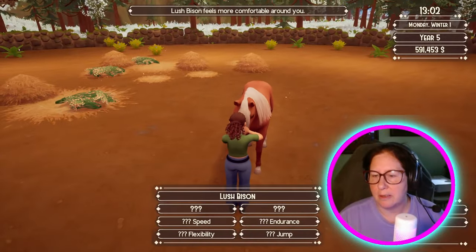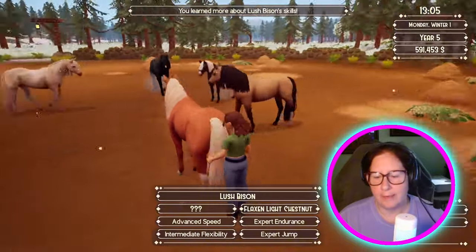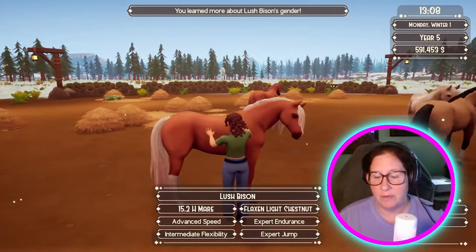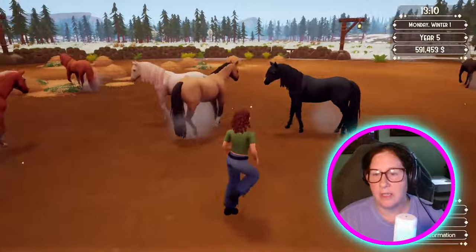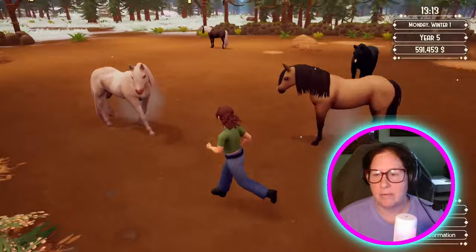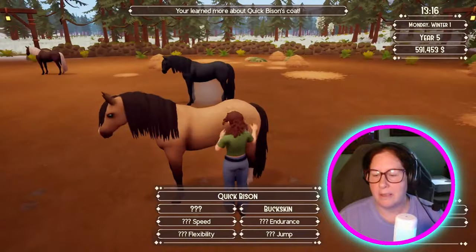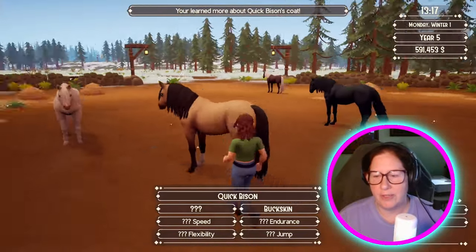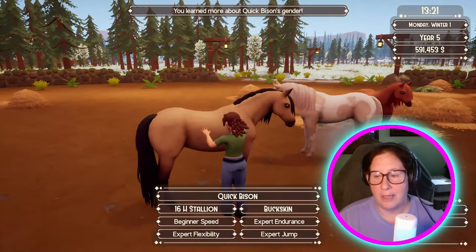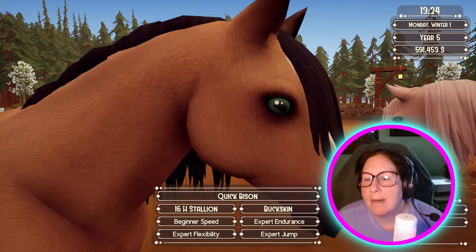So you are very pretty — a flaxen light chestnut, quite, quite lovely. Advanced and two experts and a 15-2 mare, she is very nice. Oh, he's got a little snip on his nose — that's so cute. Buckskin, very, very lovely. Two expert and three expert and one beginner. And he's a stallion — he has the green eyes. Oh my gosh.